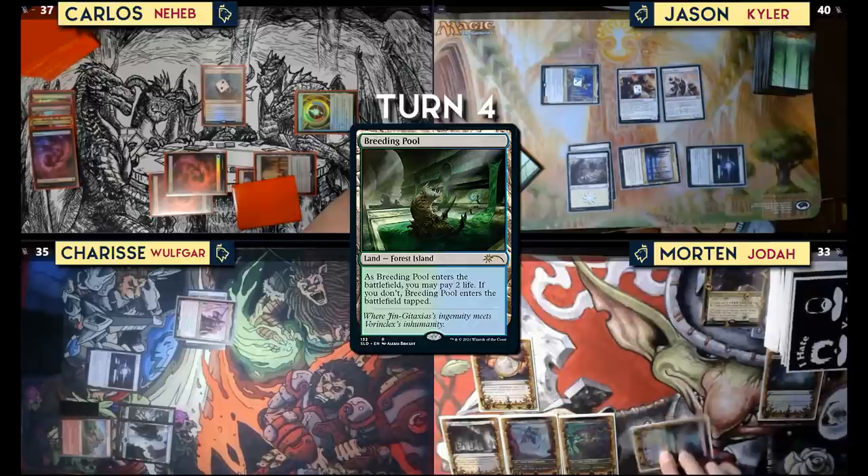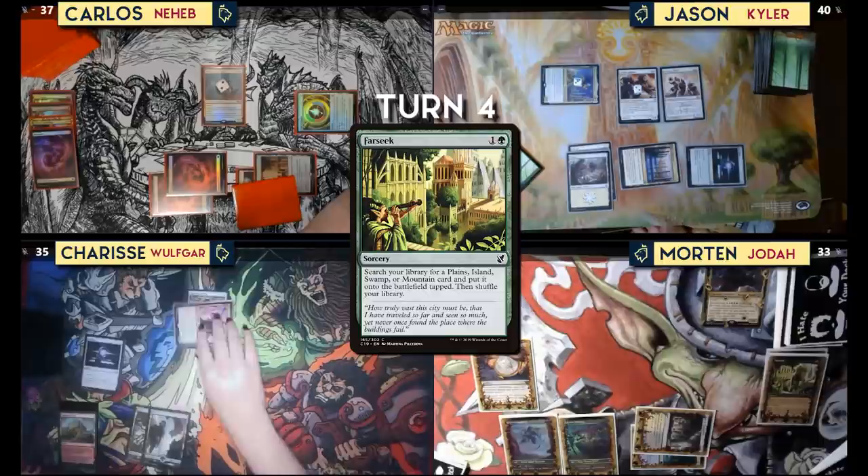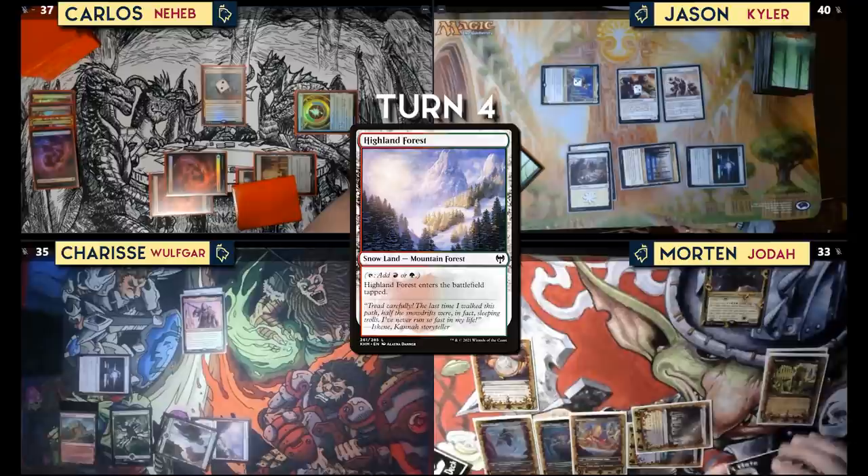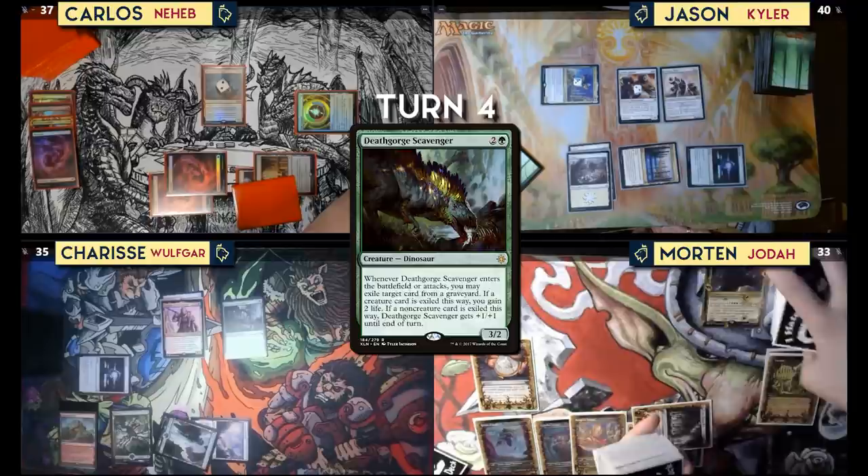I'll play Breeding Pool tapped and then untap it. I'll tap for green and take a colorless to play Farseek. That'll be it for my turn. When that comes in, it's Ketria Triome — comes in tapped and untaps itself.